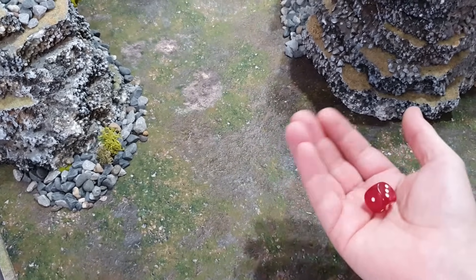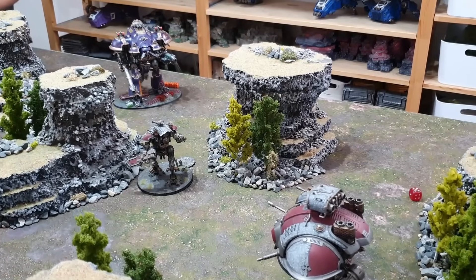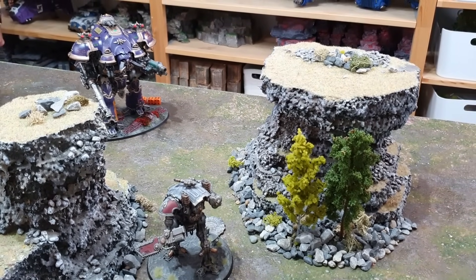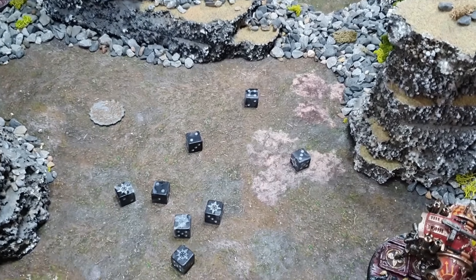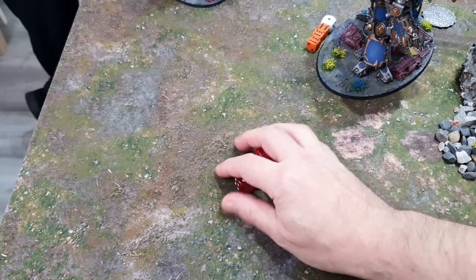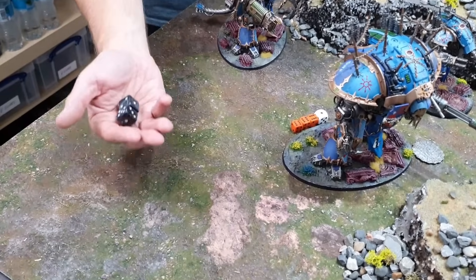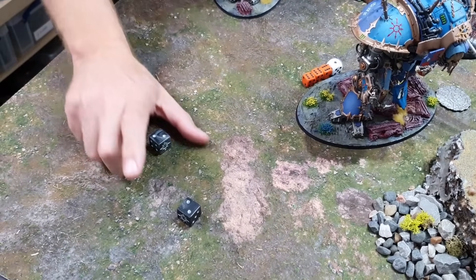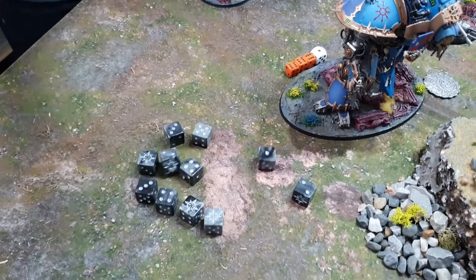Stepping forward into the fire was the right call — the Chaos Knight Tyrant takes out the Imperial Knight Lancer. The charge of the Lancer around the flank has completely failed — knights getting cut down before reaching close combat. A glorious riposte from the Chaos Knights. Now a War Dog with autocannons fires at the Errant — no cover, close range, three wounds through. Four-up Invulnerable saves — six damage total. Feel No Pain — taking six damage, the Errant now on 16 wounds remaining.